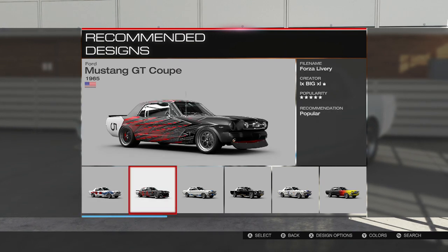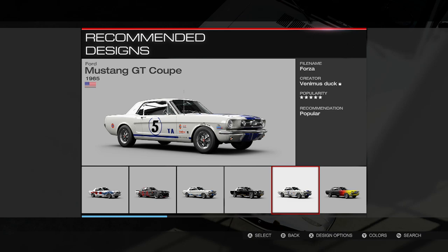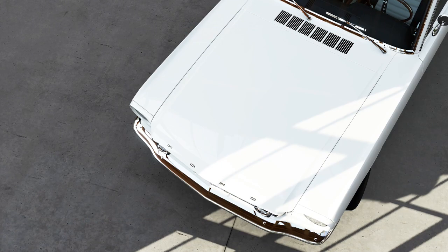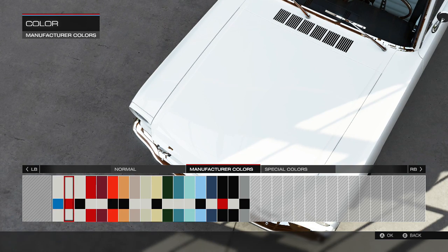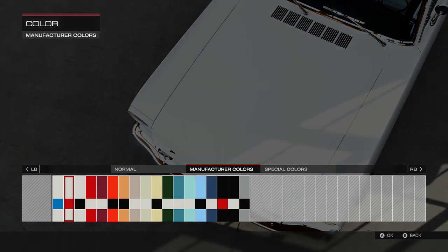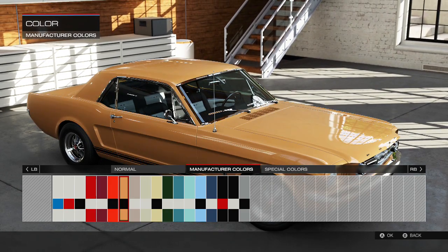I didn't do one in Forza 4, I haven't done one yet here in Forza 5, and I think it's gonna be a pretty cool drift car if I can get it right. It shouldn't be that hard to get right because a lot of the muscle cars are pretty over-steery and slidey anyway. So let's actually see what kind of color scheme we want.